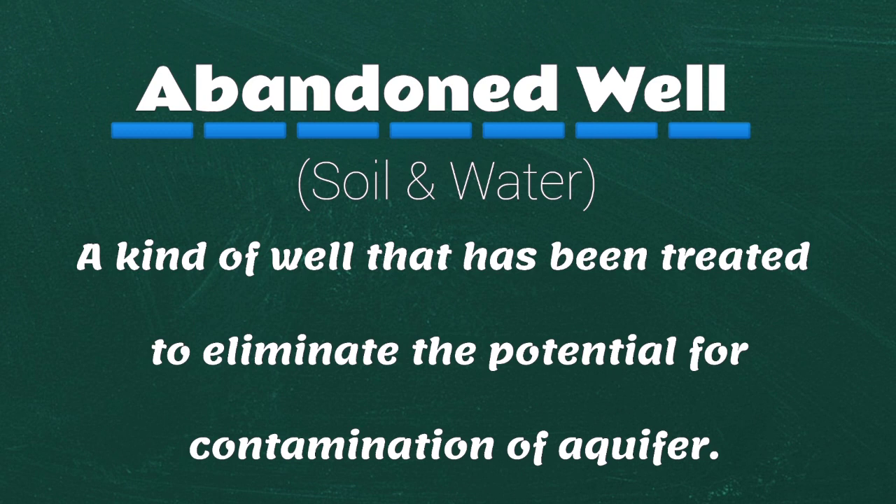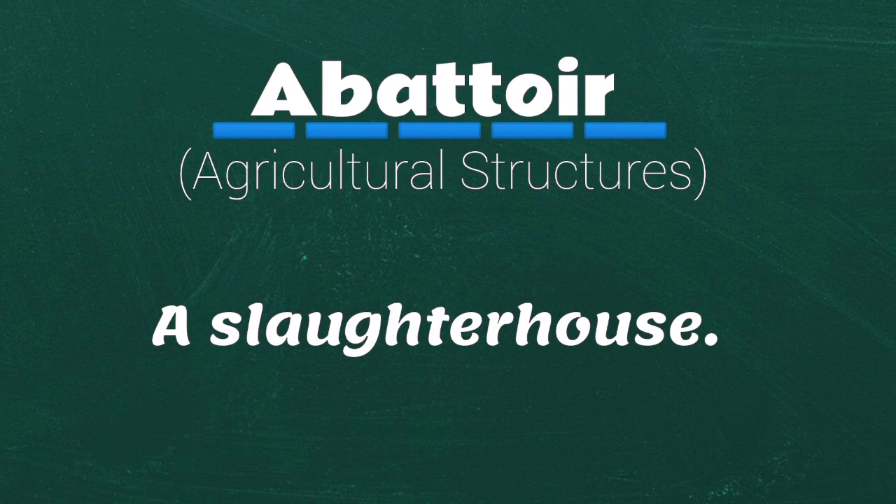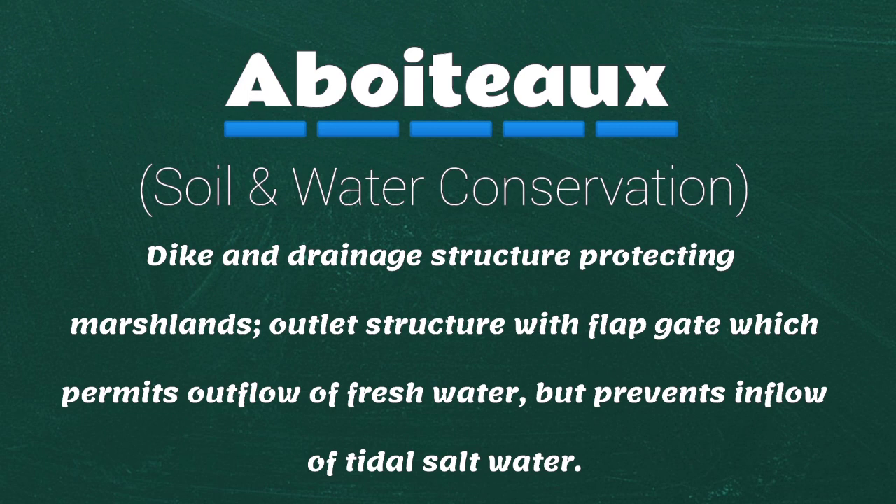Abandoned well: a kind of well that has been treated to eliminate the potential for contamination of an aquifer. Abattoir: a slaughterhouse. Abuito: a dike and drainage structure protecting marshlands, an outlet structure with a flap gate which permits outflow of fresh water but prevents inflow of tidal salt water.